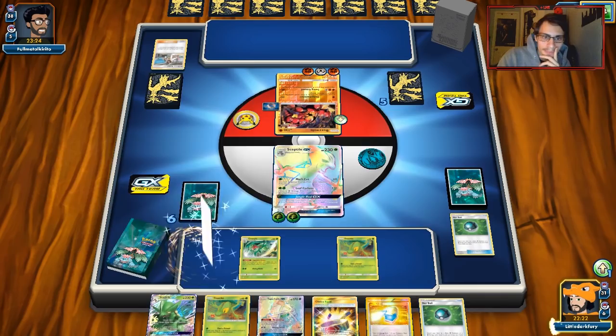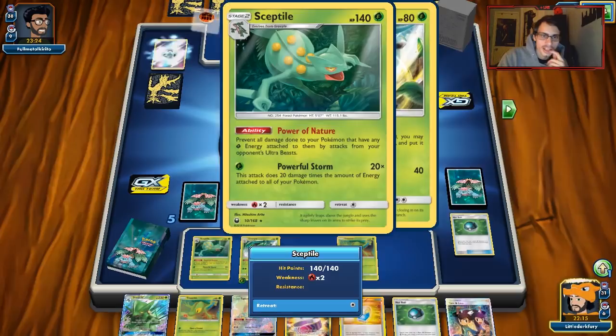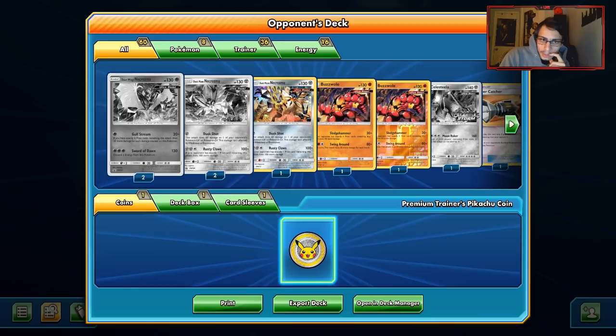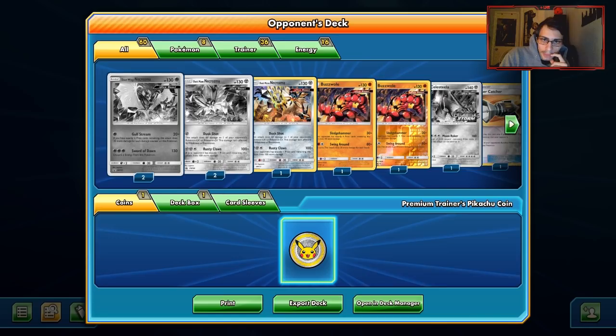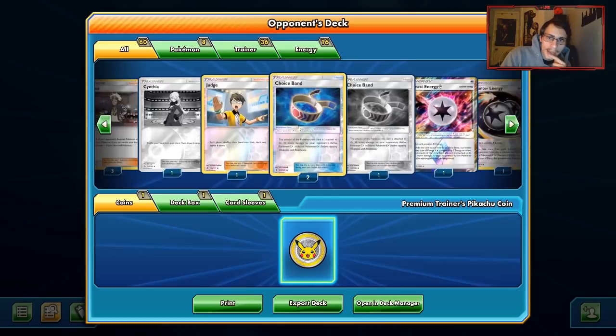Easy win. You play against Ultra Beasts — pretty straightforward: just get Sceptile into play as fast as you can and you're golden. This is why this deck can be fine against Blacephalon. That wasn't a Garb deck — it was actually an Ultra Beast box deck. I gotta give that deck credit, it's actually a really cool deck idea using all Ultra Beasts. But we auto-win with Sceptile, so it doesn't matter.